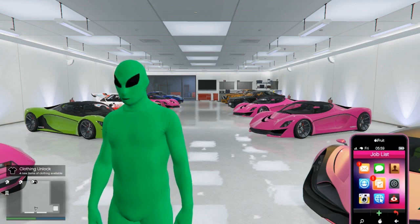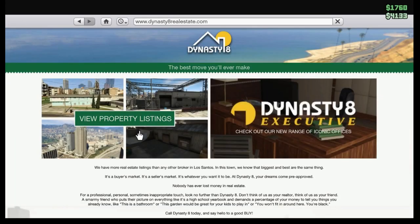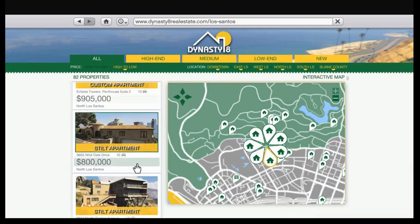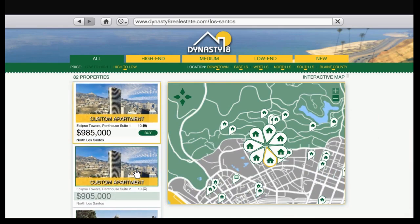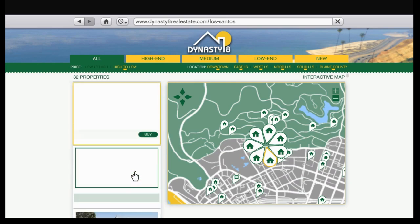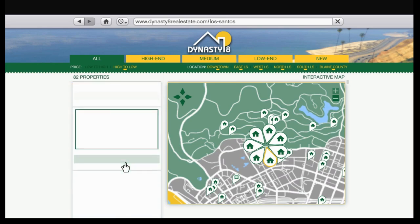To do this, just go to your phone, go to the internet, and open up the Dynasty 8 page. Go to the property listing and scroll to an apartment you want. Like I said, you can only do trade-ins, but if you pick something that's cheaper than the apartment you bought, you will get the difference in cash.